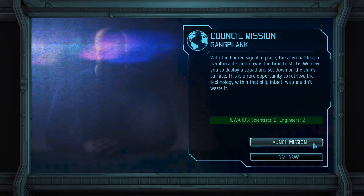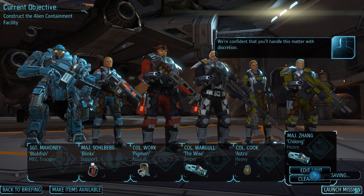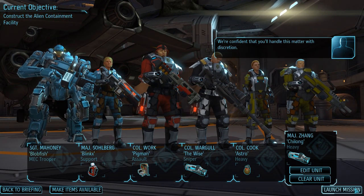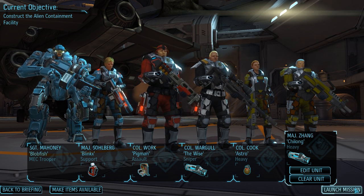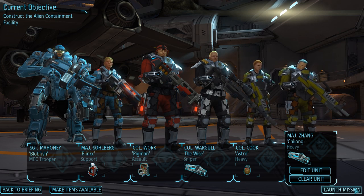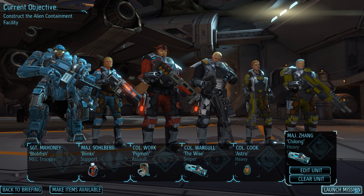This is also the final mission in the Slingshot DLC and arguably the hardest one. In just a moment we will send our squad onto a flying alien battleship in the hopes of retrieving valuable alien technology to ultimately learn more about our adversaries. As you can imagine, the aliens will not simply let that happen, so we should once again prepare for heavy resistance.